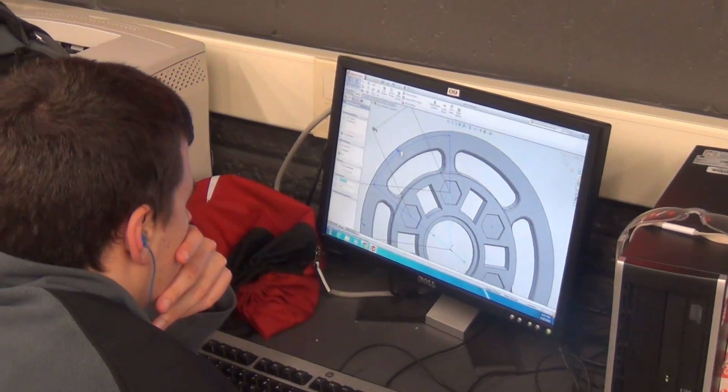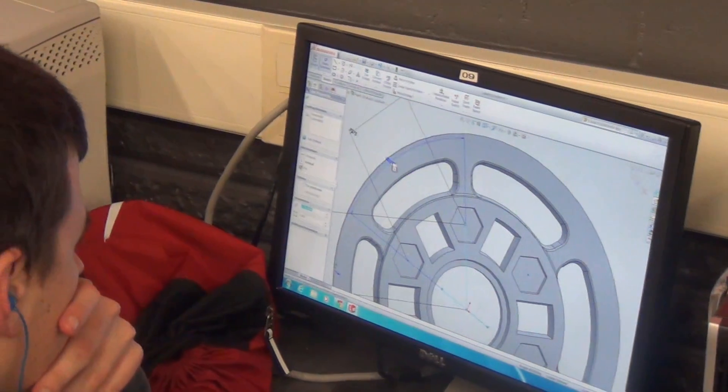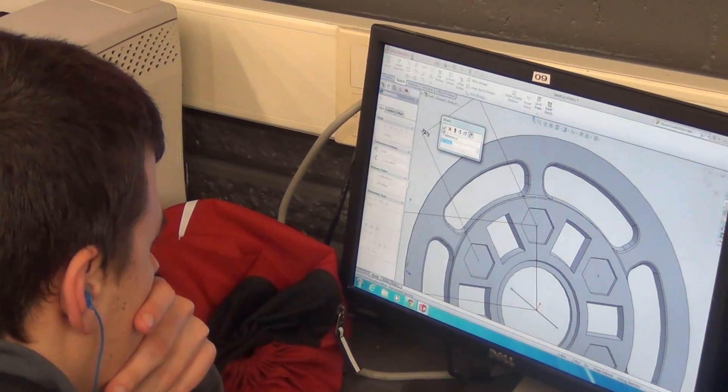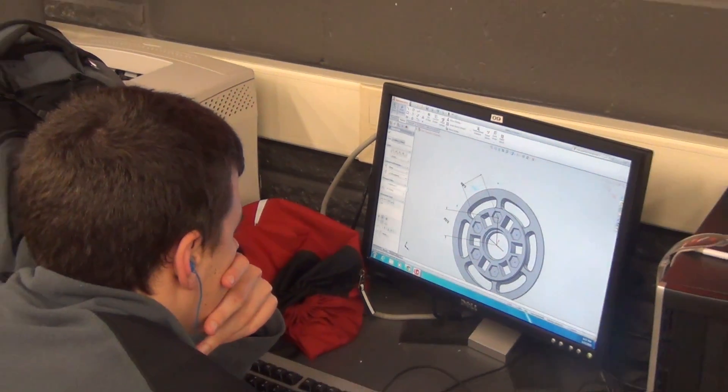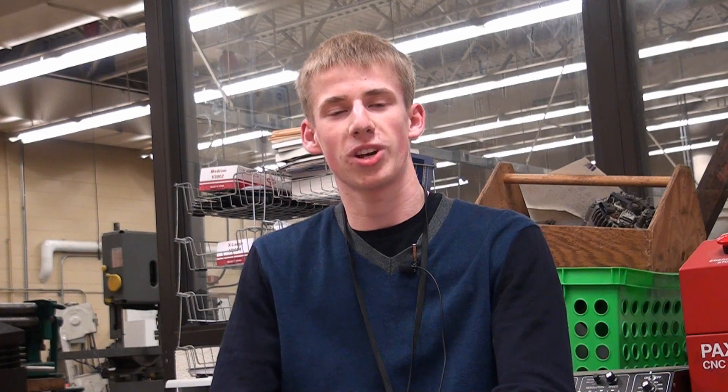After we decide which prototypes work the best, we move into the true design phase, where we are using 3D modeling software on the computers. Then we create drawings with all the dimensions for all the holes and the parts, and we send those out to the shop so the guys can start making them on our lathes and mills.